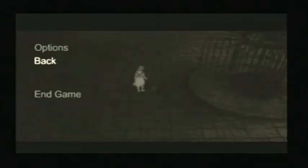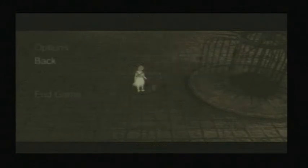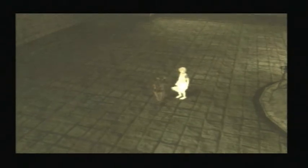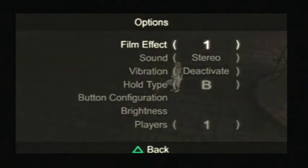Each time you use a different film effect it gets older-looking, and it's really cool. I accidentally pressed the sound to mono. Here's film effect 4 — I really like the detail of the lines and the jumpiness of it. I think I might keep it on film effect 1 for now.